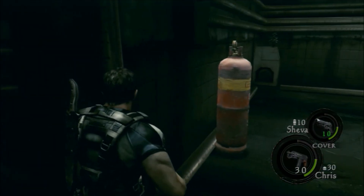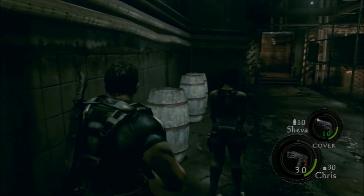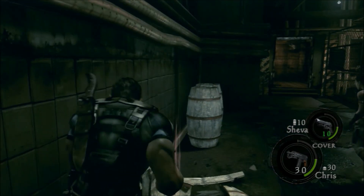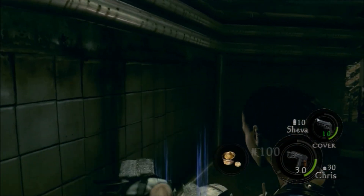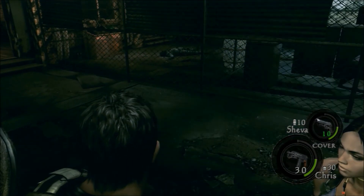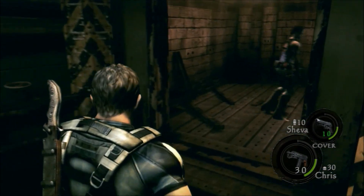We're probably going to face up against this monster. I was wrong — there's something over here. One of those three-part herbs, okay, that's good. Break these open — some more rounds. Come on, give me another weapon, man. These are all coins again. They're giving me a lot of coins — are they trying to tell me something?